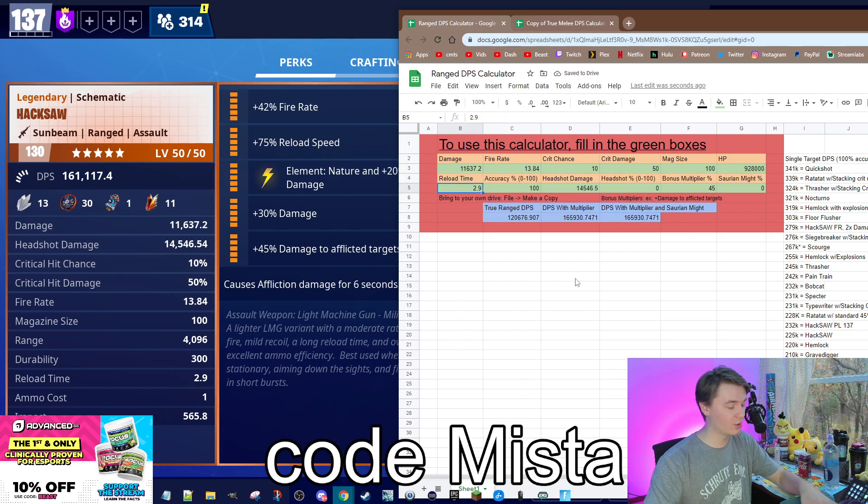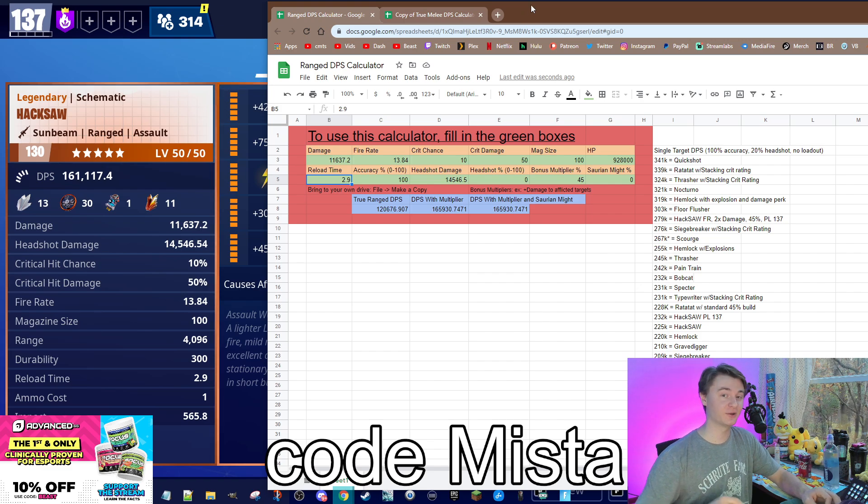I usually like to factor without reload speed — it just makes for an easier conversation to have. But this is relevant. And in fact, when you calculate reload speed, you'll find that the Blizzard Blitzer AR is actually the highest DPS AR in the game if you account for reload speeds. But that is where our story gets interesting.